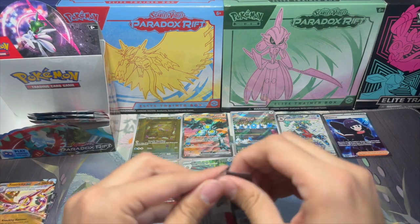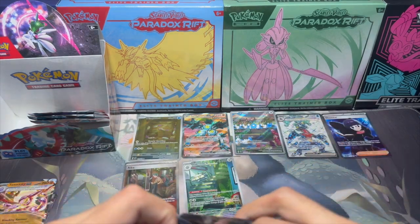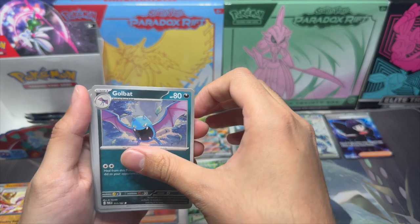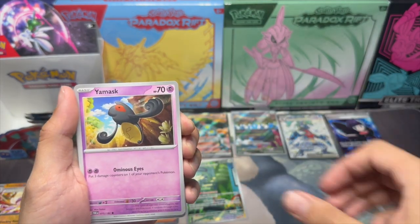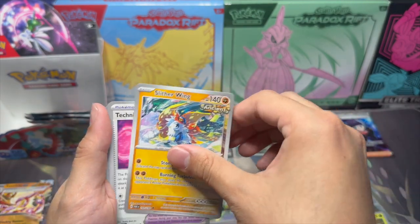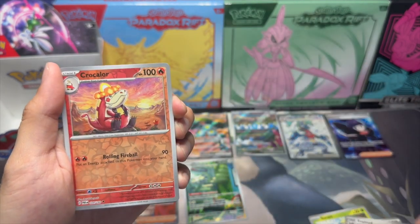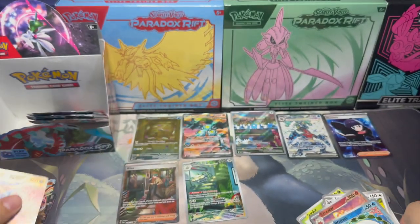Roaring Moon on the pack — will it be Roaring Moon in the pack? Golbat, Lary the Goat, Yamask, Sirskit, Slitherwing, Devolution, Sploud, Procolore, Wiglet, and Altaria EX. At least we got another EX — three more packs, guys.